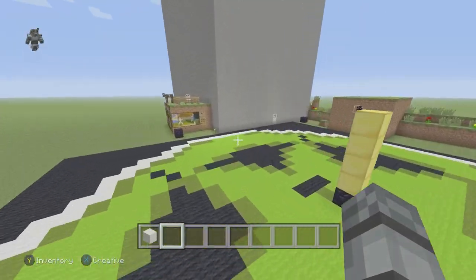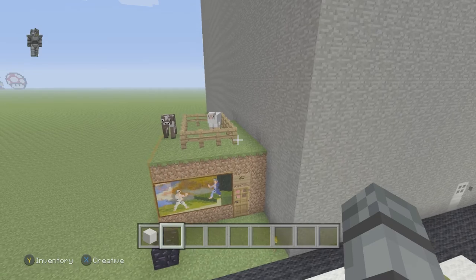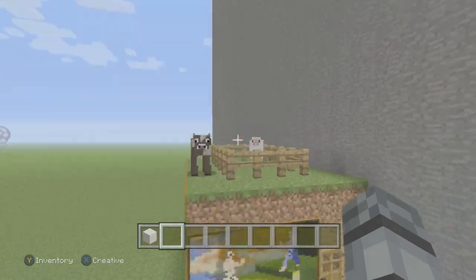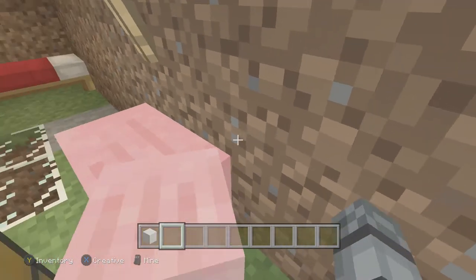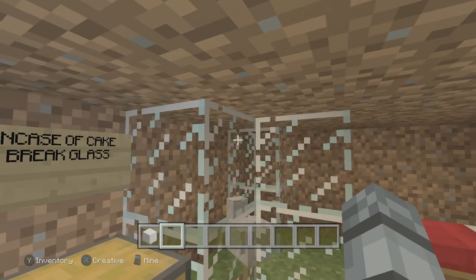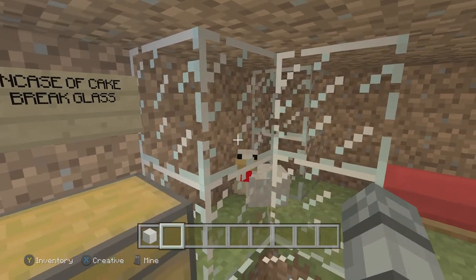Yep — I built the house and these things spawn up here now. I know how Ryan feels. And I even got Edgar — in case of cake, break glass.